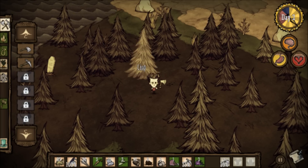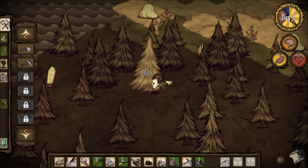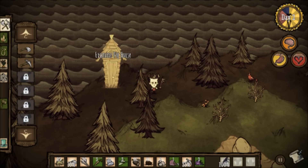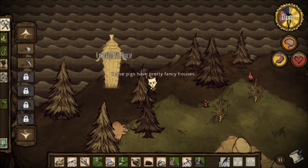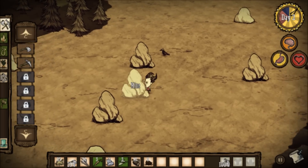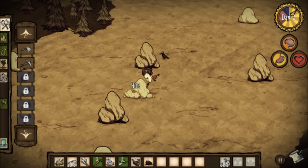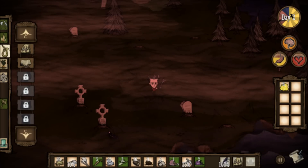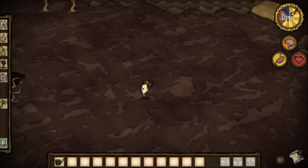Some examples of other biomes or terrains are forest or woodland areas, where you will find a plentiful supply of wood and twigs and a lot more pig houses, which I'll cover in another video. In the rockland or stone biome, you will find an immense supply of rocks, flint and gold. Tall birds will spawn here and only here — I'll cover these in another video also. There are many other biomes or terrains, again to be left for another video.